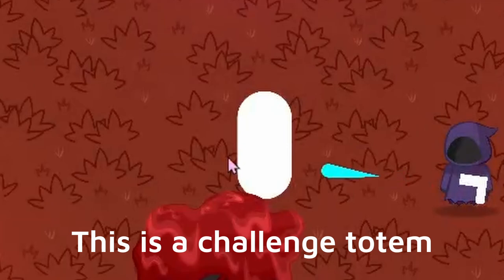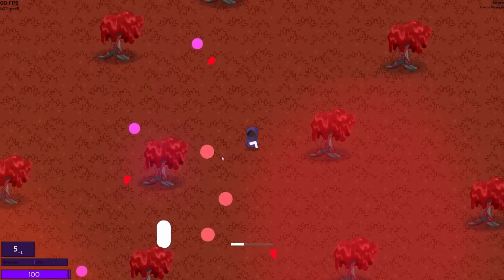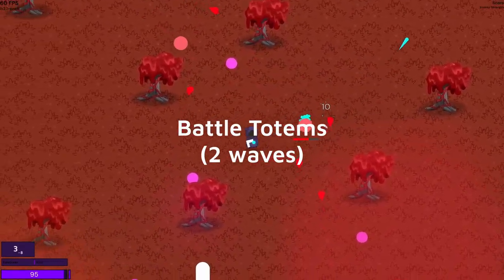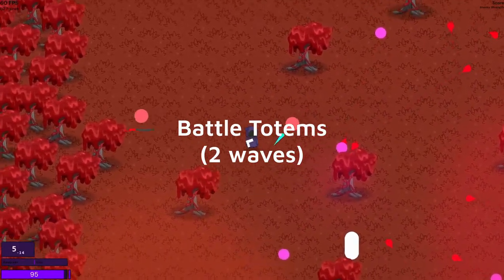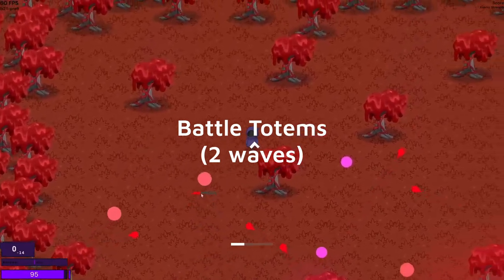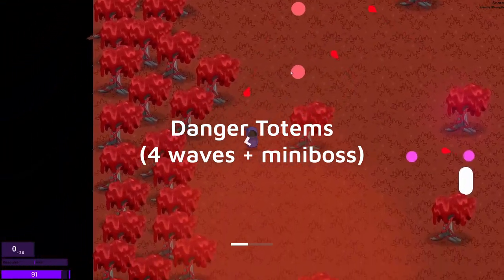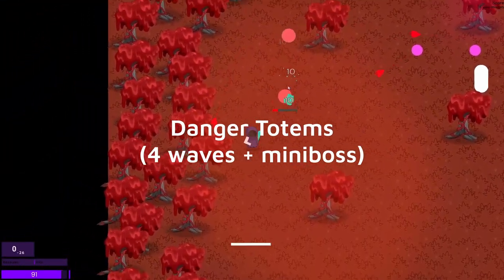I also added challenge totems. These are how you will fight most enemies in the finished game. There are two main types: battle totems are the most basic type and will be the most common throughout the game — when activated, they spawn two waves of enemies, both of which are pretty small. Danger totems spawn four waves of enemies and have a mini boss at the end which you have to fight.